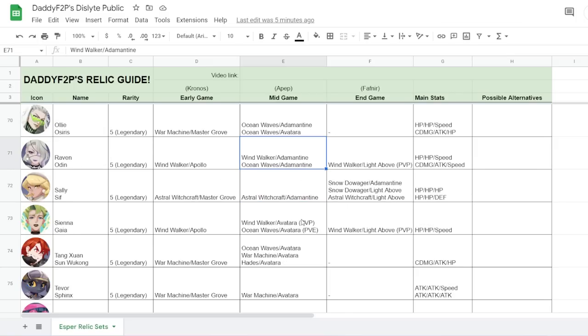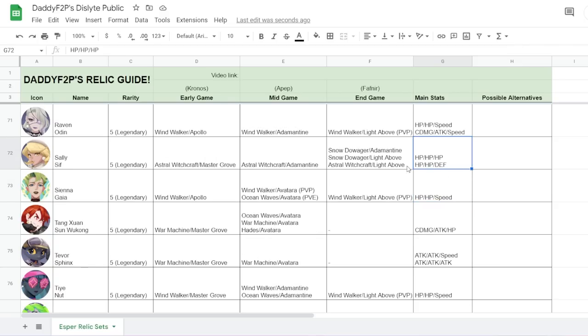Raven is straightforward — Windwalker or Ocean Waves with a lot of speed, just keep casting her third skill. Actually, Ocean Waves isn't that great — she just needs that turn one advantage. For Sally, try her with Astro Witchcraft — she's insane with it because when allies are stunned, Astro Witchcraft pushes them to take their turns faster, and her third skill cleanses allies when they take their turn. Snow Dowager is another option making her tankier. HP, HP, HP or HP, HP, Defense are both very good.